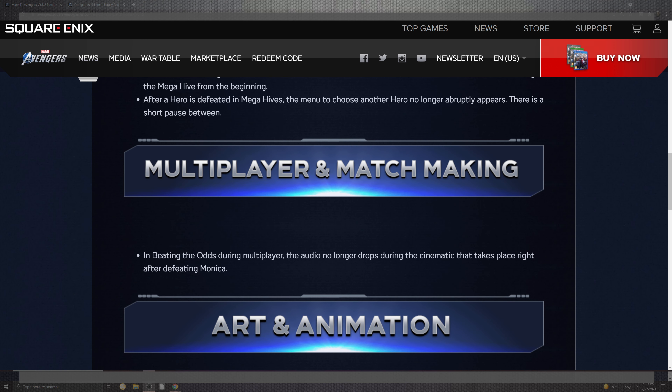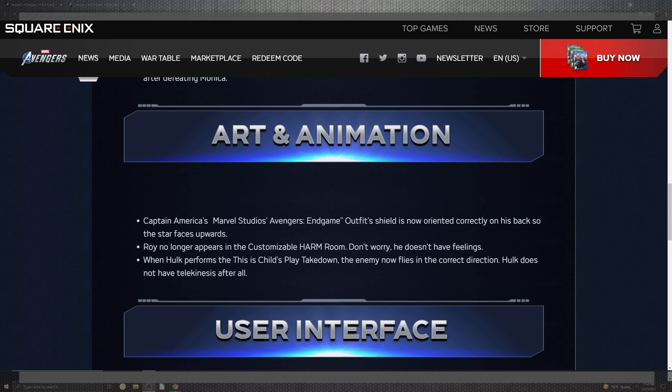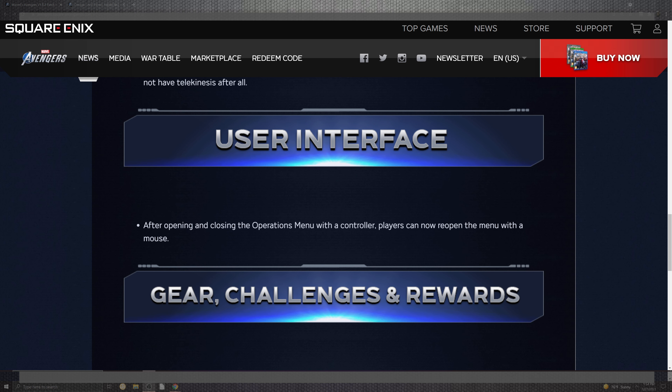Inside 'Beating the Odds,' location voices no longer play at the same time. A fixed issue in the mega hive where defeated heroes would remain defeated or unusable even after restarting from the beginning has been resolved. Mega hive heroes no longer abruptly appear — there is now a short pause between them. Multiplayer matchmaking audio for 'Beat the Odds' no longer drops during cinematics right after defeating Monica. Arts and animations for Captain America's Marvel's Endgame outfit are now correct. Hulk's 'Child's Play' takedown now sends the enemy flying in the correct direction.